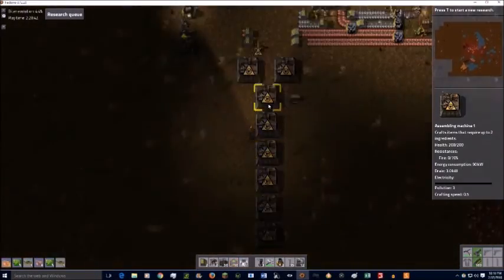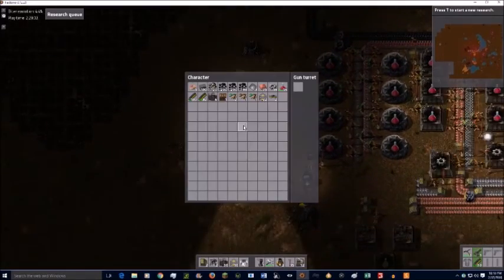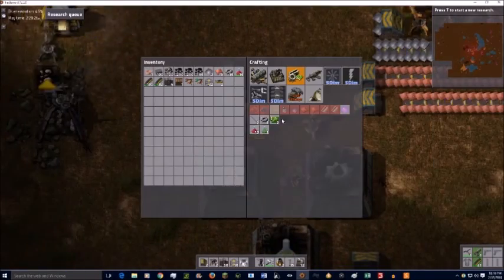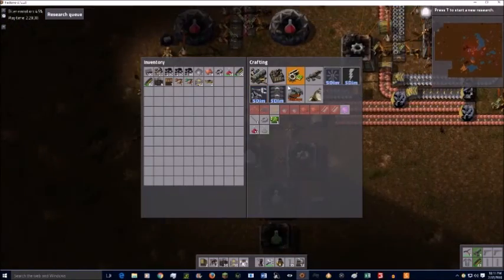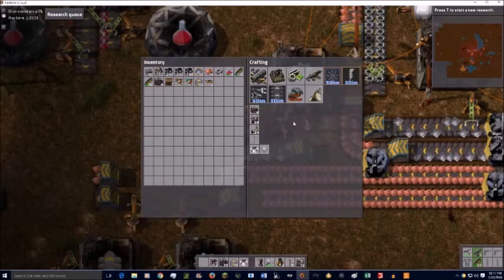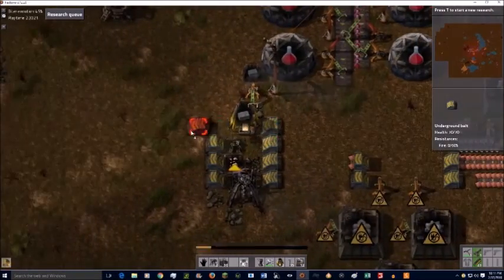That's the green science line and the line of green science assemblers. Now this is going to be very temporary because once we get trains we're going to be taking out most of this main base, because as I've said before, the point of this series is not to have a central base — it's to have a whole bunch of bases making individual items. Though we may not have every single base doing that; we'll decide when the time comes.